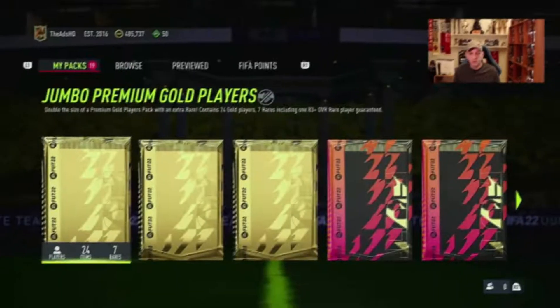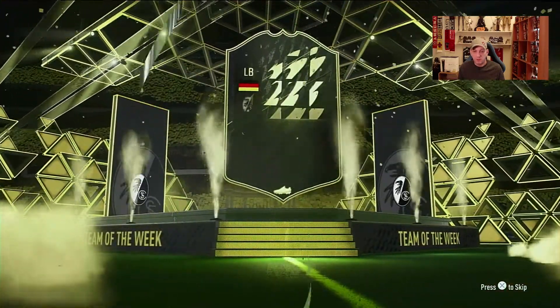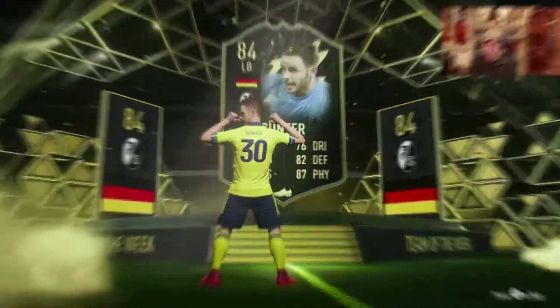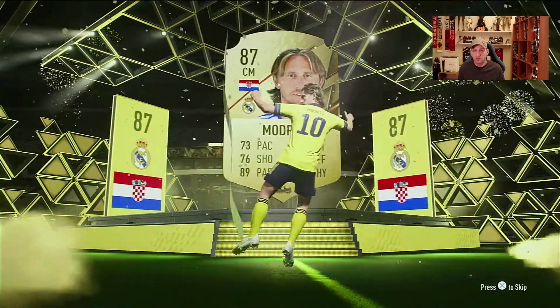It's another inform. And a Jumbo pack. Another inform — German left back. Gunter, 84. Smoke Prime — the three rares. There we go. There's our first normal walkout. It's going to be Watridge, 87.